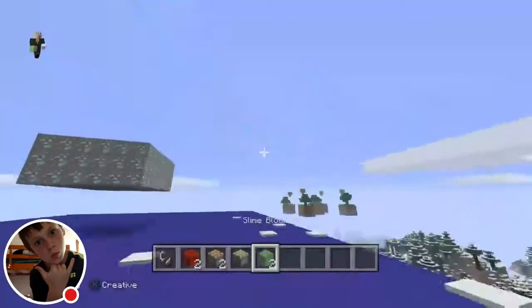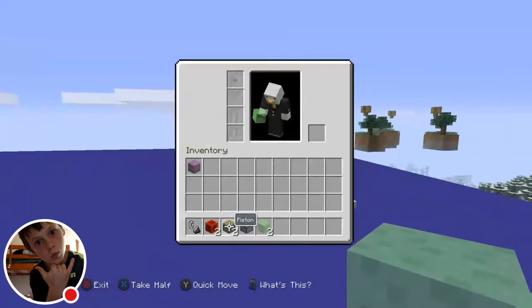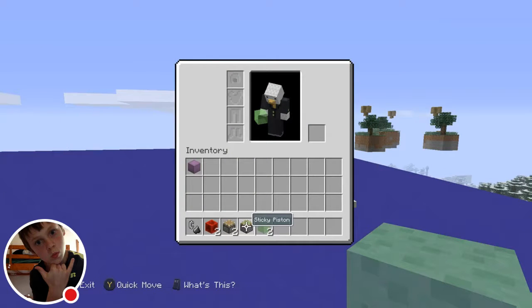These are the materials you'll need: two slime blocks, one sticky piston, two pistons, two blocks of redstone, and flint and steel.